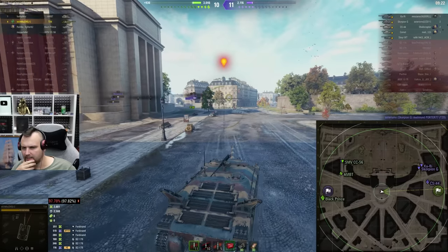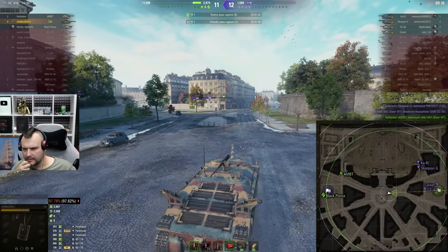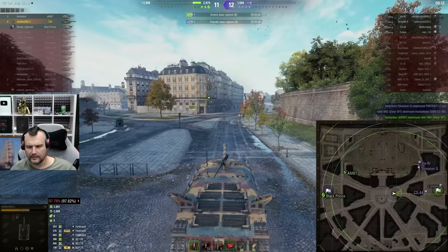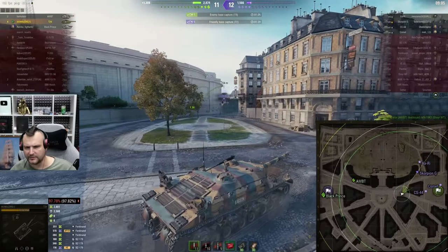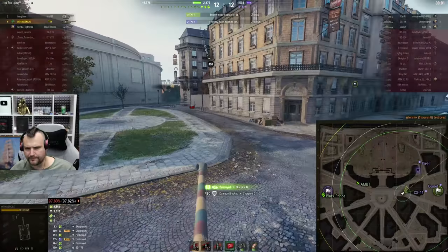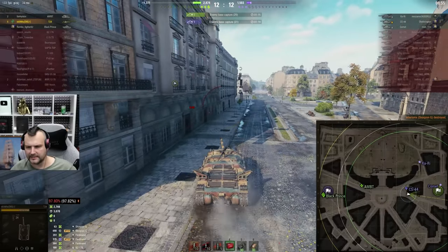Keep in mind, I am running turbo and everything, so this can be a bit complicated. Comet is going straight to the base, I would say. I think I am kind of alright, honestly. Our team is capping the base and enemies are capping the base at the same time. I should be able to sneak in just like so. And now watch this — bam, this guy is dead. Now we can make a bit of pressure. I see this CS-44, but what he doesn't know is...